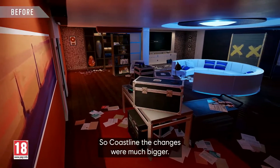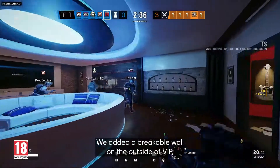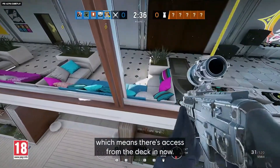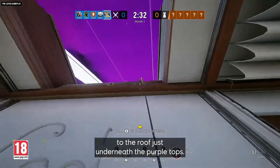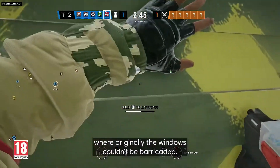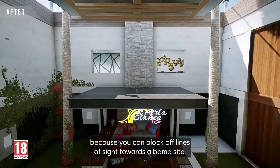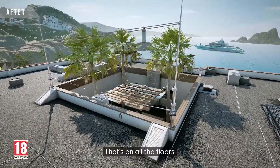Coastline changes were much bigger. We added a breakable wall on the outside of VIP, which means there's access from the deck in now, and we added rappels up from the DJ deck to the roof just underneath purple tops. In the courtyard, we made changes where originally the windows couldn't be barricaded — they're now barricadable — which makes a huge difference because you can block off lines of sight towards a bomb site, and that's on all the floors.